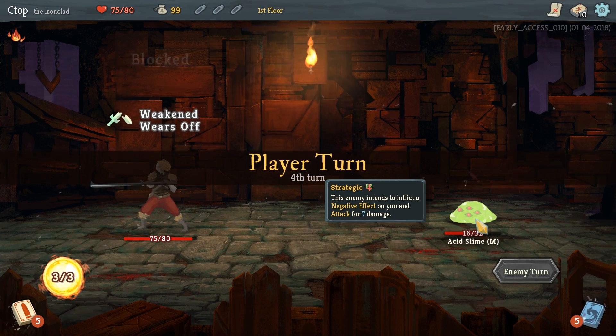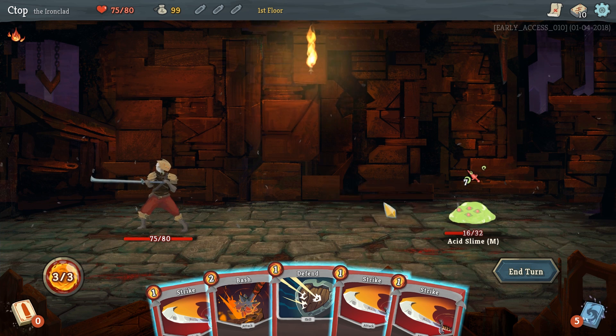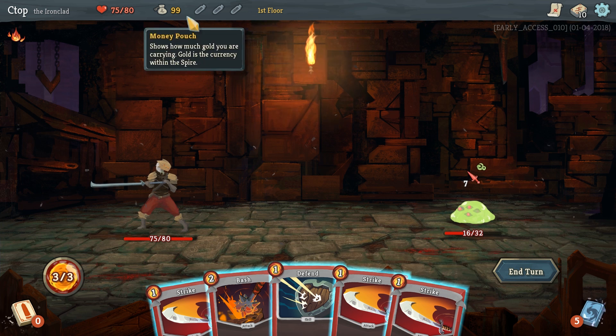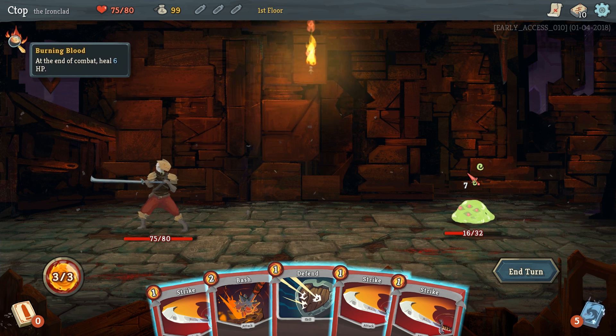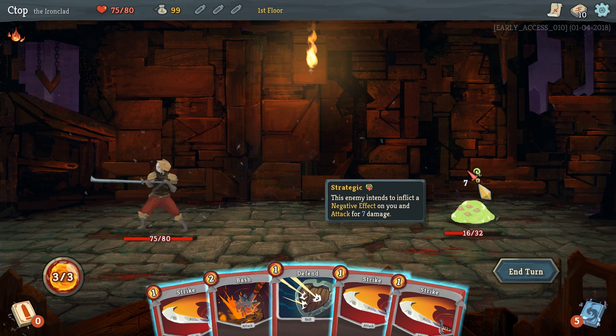That's the basic gameplay — it's really not that complicated, but the synergies you can get with cards later on and have them work together is super interesting. We also have different potion slots, and we'll gain relics with positive effects. We can also gain curses that have negative effects on the entirety of the run. I really had a fun time with this game.